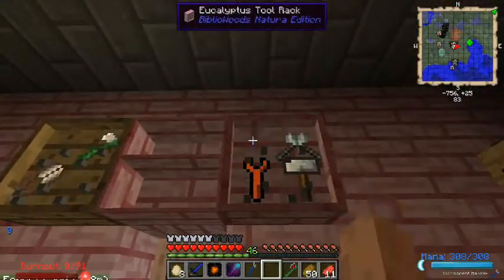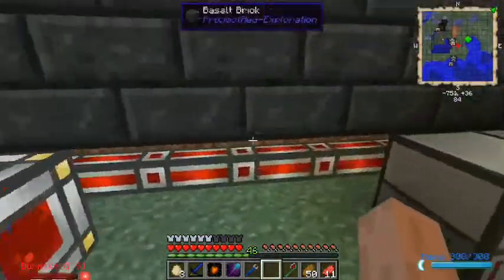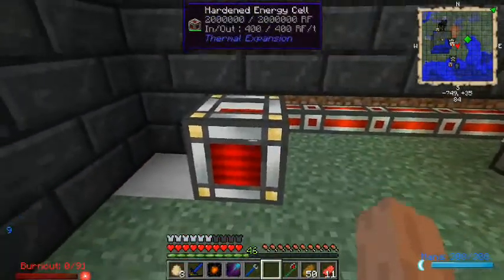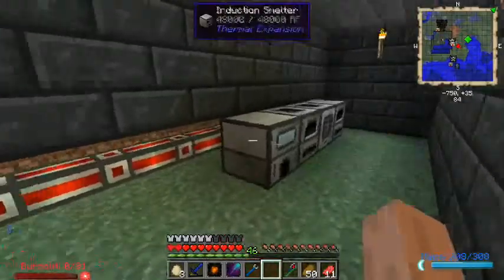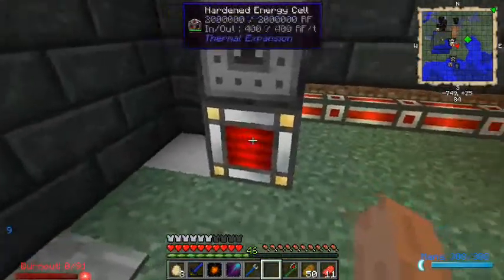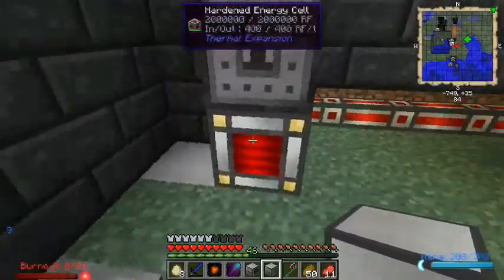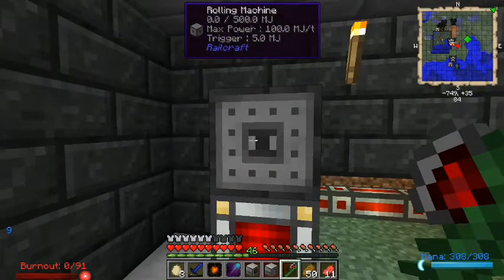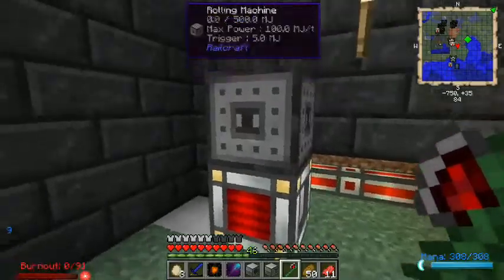We're going to need our crescent hammer here. The thing about the rolling machine is it's kind of annoying because it constantly draws power, even when it's not doing anything. So if I just place the rolling machine right here, it would constantly drain this energy cell even when I'm not using it. That's why I put it up on top - when I want to power it, I set the configuration to output on top. But you have to send it through conduit first.